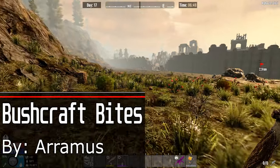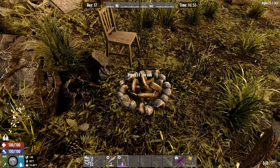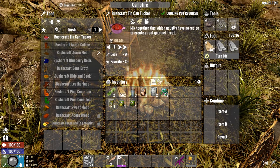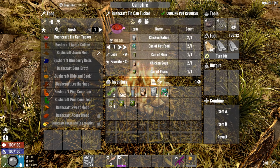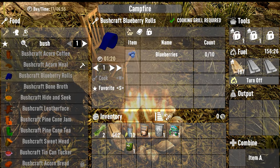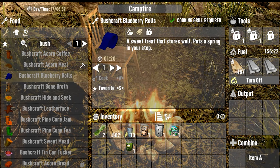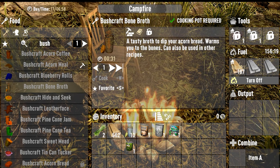The Bushcraft Bites mod by Ramos is probably one of my favorite mods on this whole list for its utility. It adds a lot of early game food recipes you wouldn't normally be able to make in the game that actually make sense. Like Bushcraft Acorn Coffee that cures infection, bandages you can craft from blueberries, and bone broth that warms you up in winter.